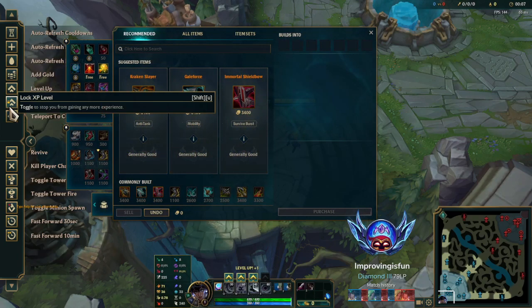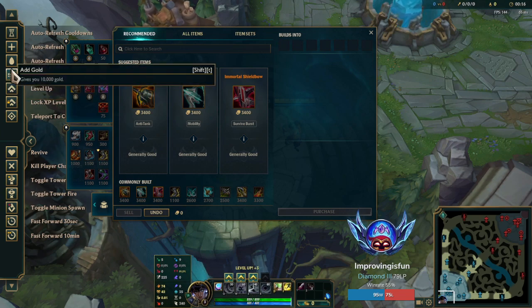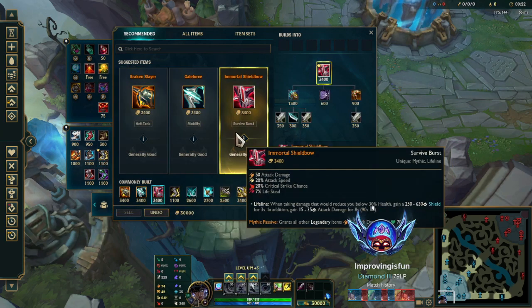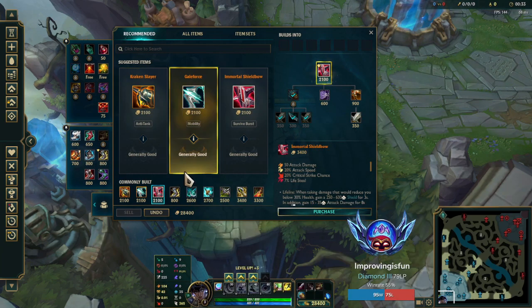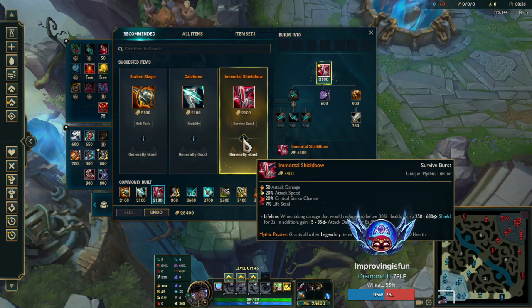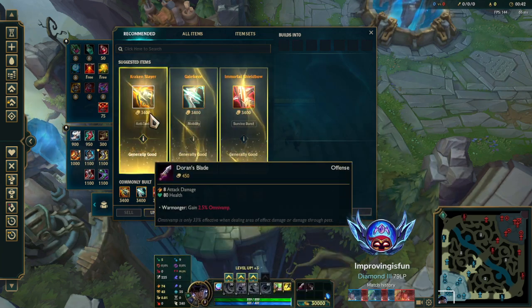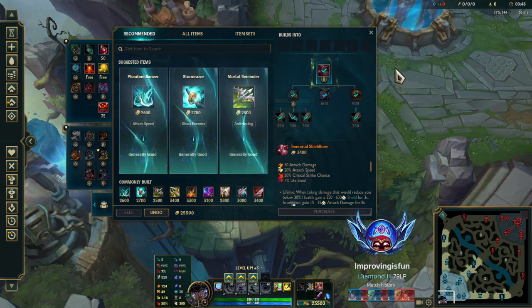Once again, quickly showing you the items — we're going to level up to level three, which means we'll have one point in each ability. As far as your boots timing, I think there are two options: either A, rush boots, or B, rush Shieldbow. There's also option C where you get tier-one boots plus Noonquiver and then decide what you want more. For me personally, I've been having the most success with Doran's start into tier-two boots into the Shieldbow rush.